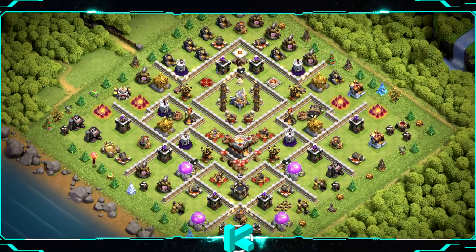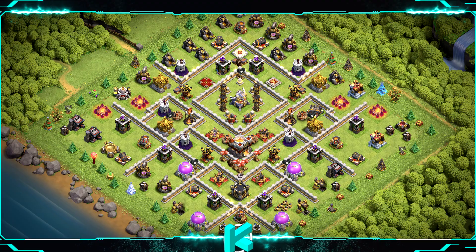Base number 14: it was probably meant for trolling but it's actually a nice design. Not good for farming but can work very well in wars and clan war league. For clan castle troops use 1 baby dragon, 2 witches, and 1 archer.